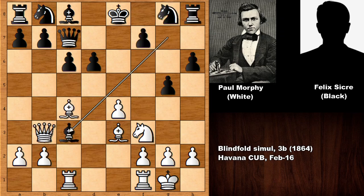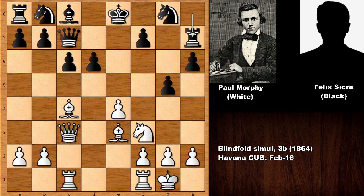So in this position, after queen takes on c3, Paul Morphy is attacking the rook. Defending the rook — rook to h7. Morphy is again following the general principle of chess: he is pushing the e-pawn. When your opponent's king hasn't castled, pushing the e- or d-pawn is usually a logical idea.